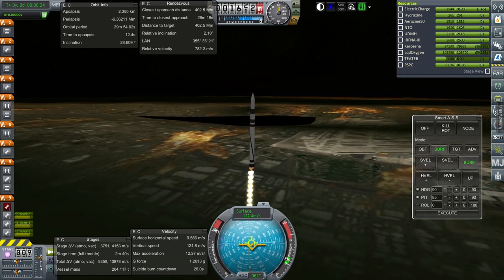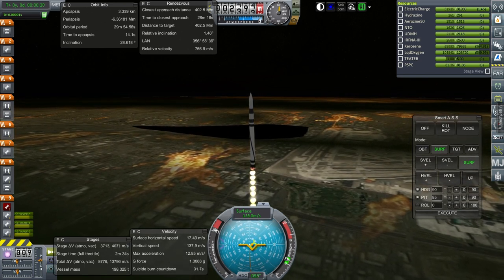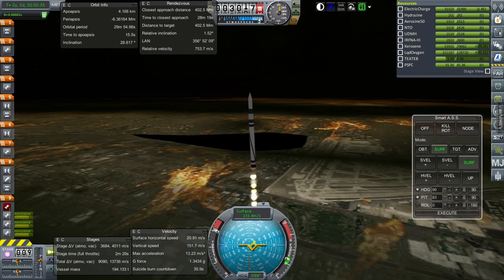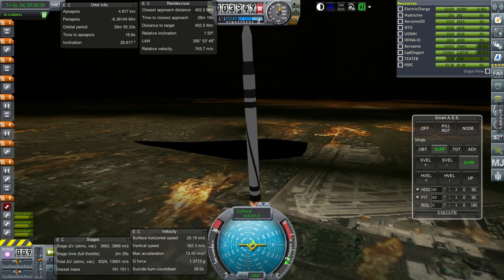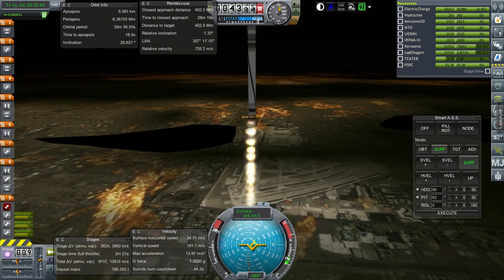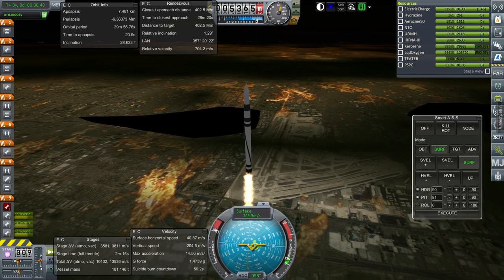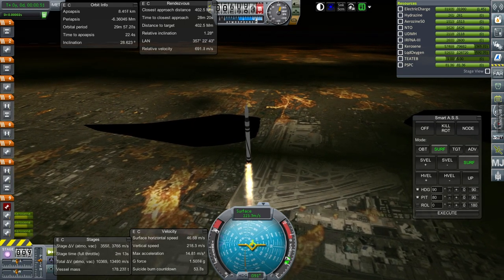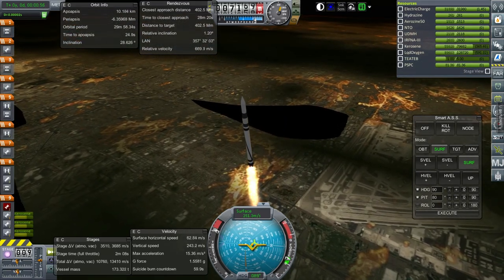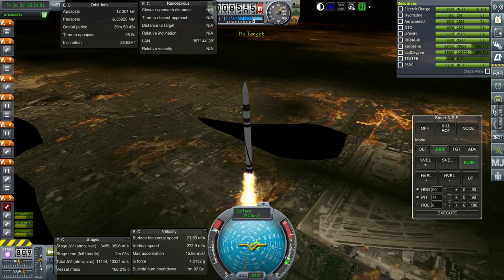We lost one engine. The gimbal can barely compensate. If I knew which engine, we could shut off its paired engine. But I don't know whether that's the pair action-grouped to zero or the one action-grouped to one — that's a bit of a problem. So far it seems like we're holding. Good thing we had a high initial thrust-to-weight ratio. We're having some control issues though.